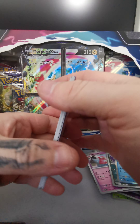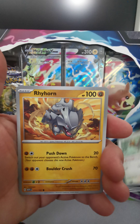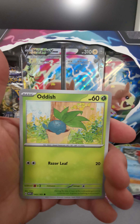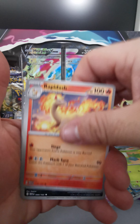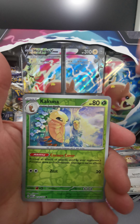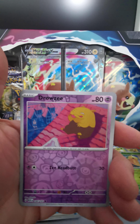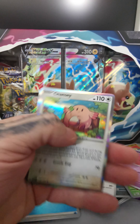Honestly, the best pulls I've got are from those little 151 10-packs. Spearow, Rhyhorn, Magikarp, Oddish, Rapidash, Nidorina, Raticate, Kakuna — ooh, that's a cool art actually, I like that — Drowzee, and we're finished off with a Chansey.